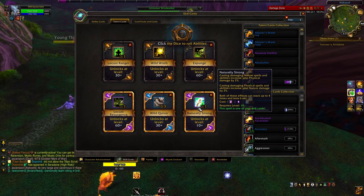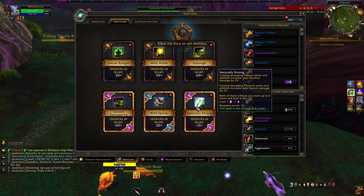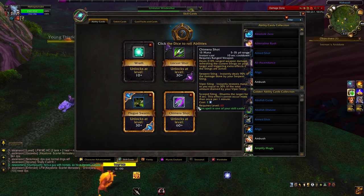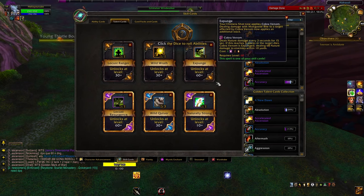Finally, this card is called Naturally Strong. There's one of these for each combination of two magic schools — this one is nature and physical. When I deal nature damage, I increase my physical damage; when I deal physical damage, I increase my nature damage. Chimera Shot is physical and almost everything else is nature, so that's the build and what we're going for.